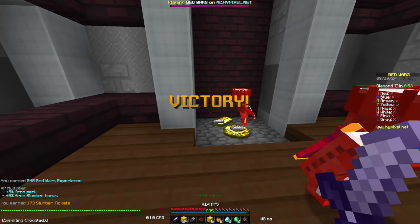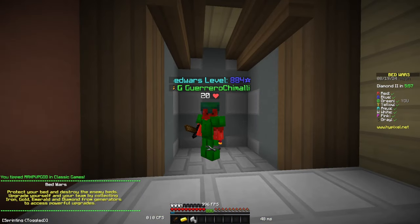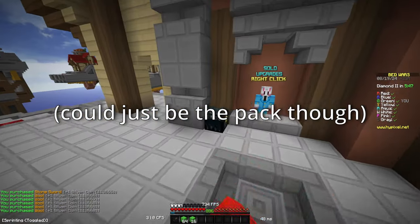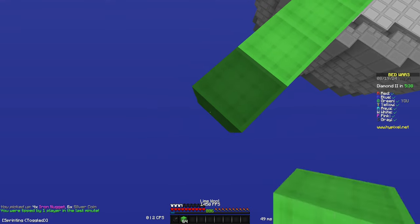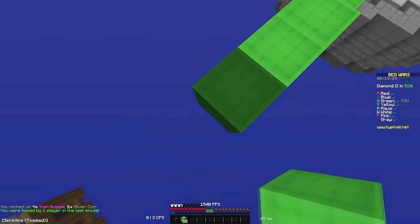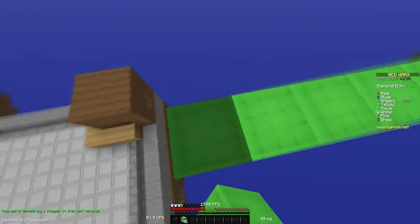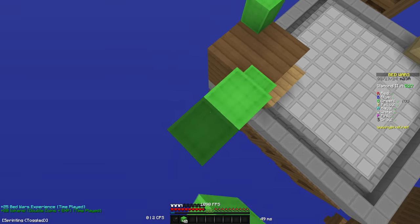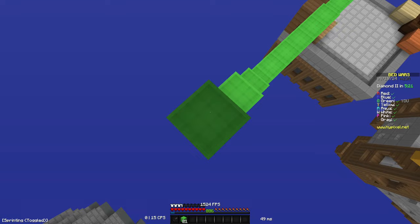Let's hop into maybe another bedwars game. If anyone can figure out how to help me fix this weird hotbar thing — I can barely tell what hotbar slot I'm in. I am using a much bigger GUI than usual; my hotbar is a little bit wider. I usually like to keep it pretty tiny, but this takes up way more of the screen. I'm just not used to that.